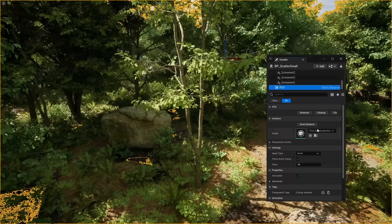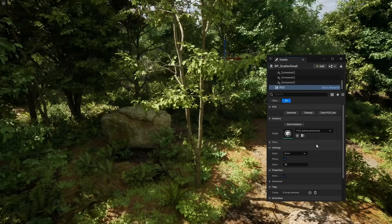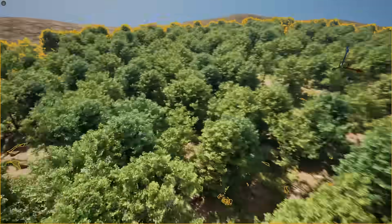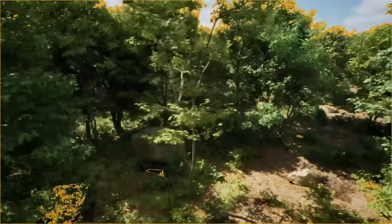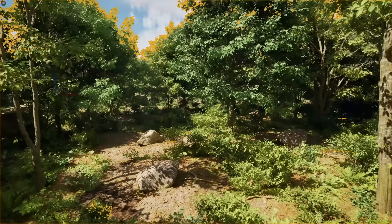Selecting PCG, and then selecting 'clear PCG link.' The downside is that once we do this, this environment is no longer a PCG. So I can't make any more changes — I can't switch the biome or change the density of certain objects. I'm stuck with this environment. It's a destructive workflow.